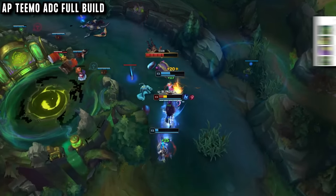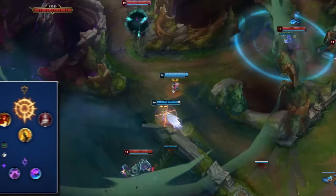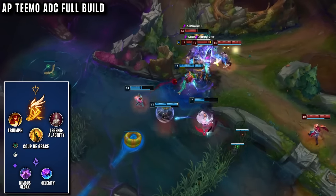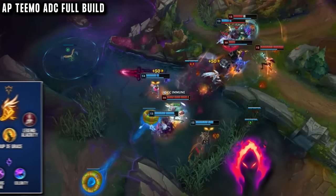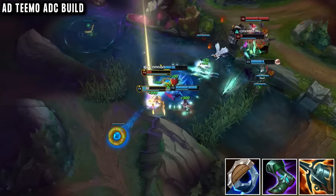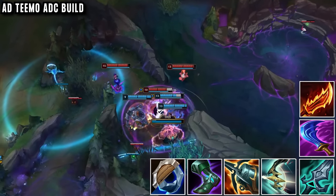With the AP build he maxes Q first against squishy champions with no shield, otherwise E-max is a good default. For the AP build he takes Press the Attack most often for the extra damage, as well as the percentage damage which is great against tanks and tank supports. Otherwise Fleet Footwork is his default, but you can experiment with Aery and even Dark Harvest. For the AD build everything is different: still starting Doran's Ring or Doran's Shield as they are the strongest first items on Teemo, then going Kraken Slayer into Terminus, then wanting attack speed so he can go Blade of the Ruined King, or if his team already has good AD, he can go Rageblade or Wit's End.